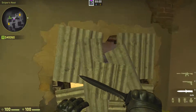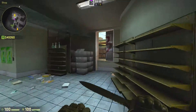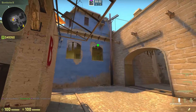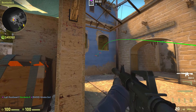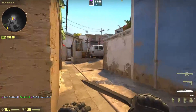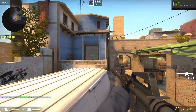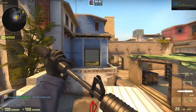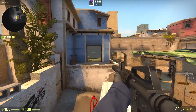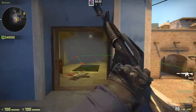Be wary of mid. As we go into B-site, usually the only smoke you have to worry about on CT-side is this smoke right here. I recommend whoever's going cat to smoke this for you — that way you can be in position a lot faster and you don't have to worry about people coming over here. You can just spray them down as they come through the smoke if they rush through, and you don't have to worry about a thing.